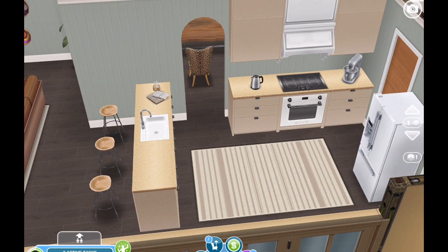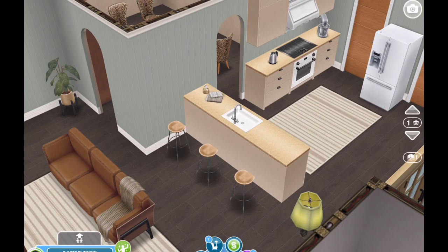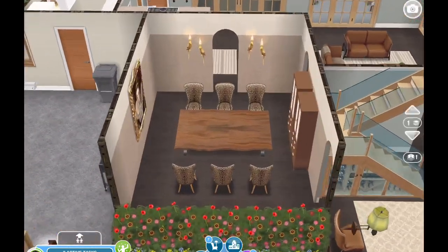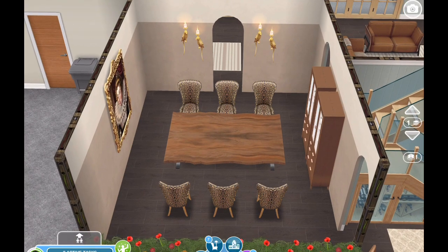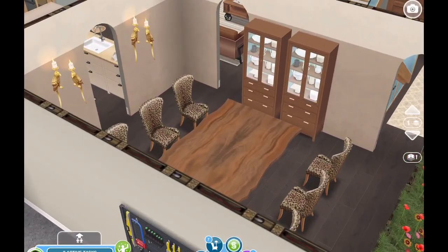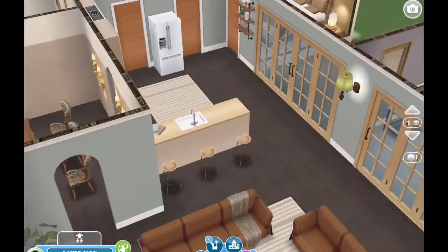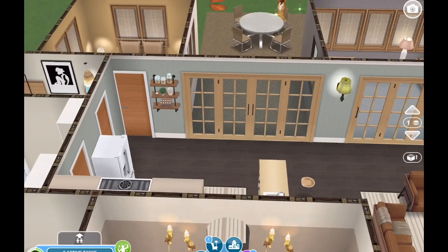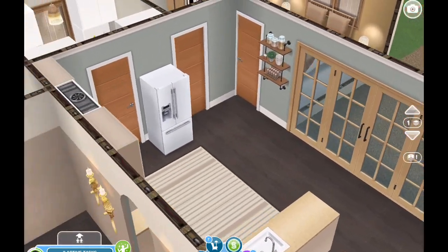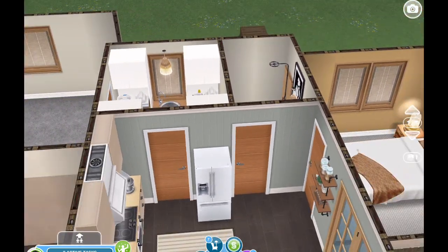I made it a very simple kitchen — you guys know how much I love smaller, simple kitchens. I'm loving those bar stools; it looks great with that cabinet and counter set. Then another doorway here leads into the dining room, so you can get there from either direction — from the living room, the entryway, and from the kitchen. I'm loving those chairs as well. That takes you out to the back patio, and I have the fridge over here and then the herb shelf on the wall.